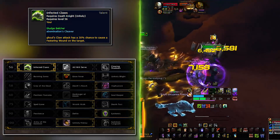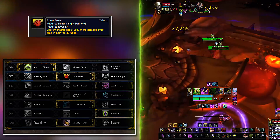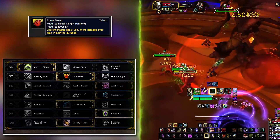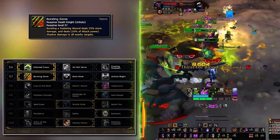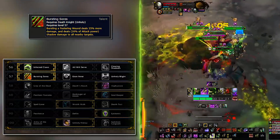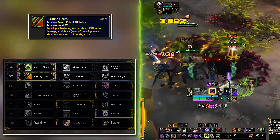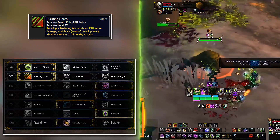On the second row, in raids take Ebon Fever. Virulent Plague is one of your strongest damage dealers in single target and AoE, especially with this talent. In mythics you definitely want Bursting Sores — this gives your bursting wounds mechanic an AoE component. Seeing as you will want to burst the wounds in Death and Decay, you'll essentially have the talent applied to all the targets that have wounds and are in your Death and Decay by just pressing one single Scourge Strike.